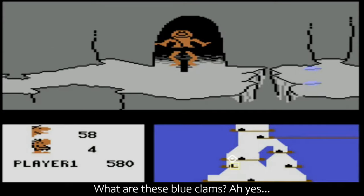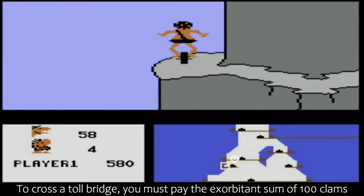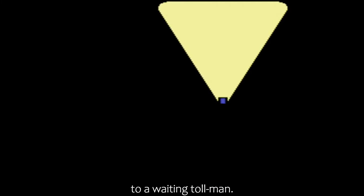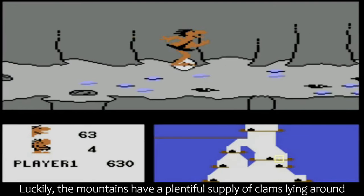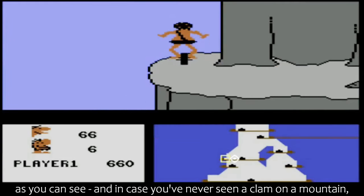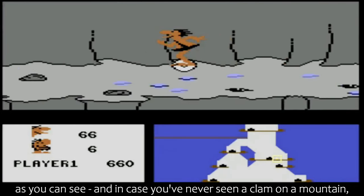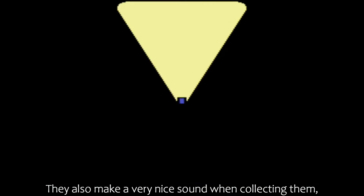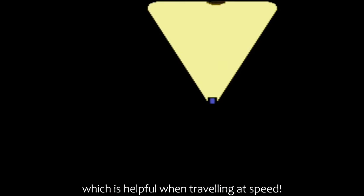What are these blue clams? To cross a toll bridge, you must pay the exorbitant sum of 100 clams to a waiting tollman. Luckily, the mountains have a plentiful supply of clams lying around. And in case you've never seen a clam on a mountain, you should know that these are the lesser spotted craggy peak clams. They also make a very nice sound when collecting them, which is helpful when travelling at speed.